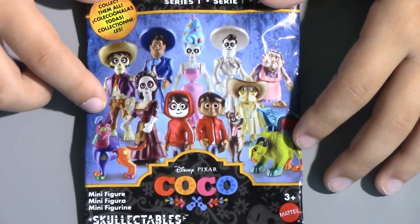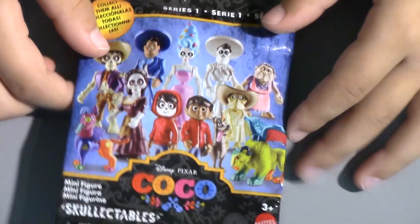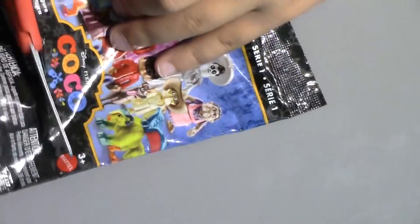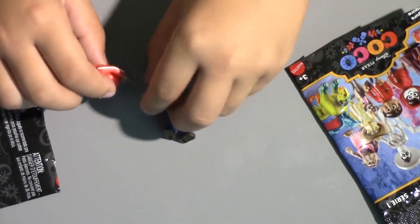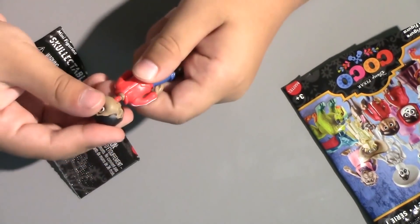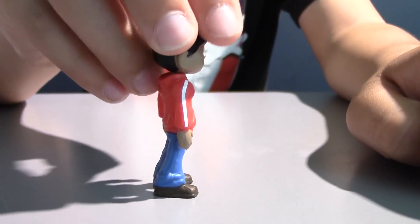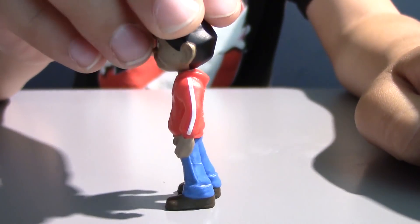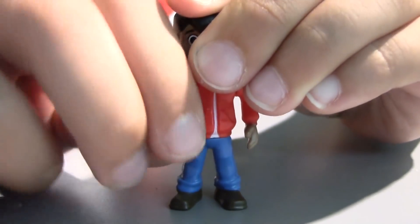So hopefully we'll get Miguel, Dante, or Hector. Let's see what we got inside. It looks like we got Miguel — and it's a building figure too, so let's build him. This is Miguel as a boy and not as a skeleton. He's wearing his red hoodie jacket, blue jeans, and he's also a poseable figure.